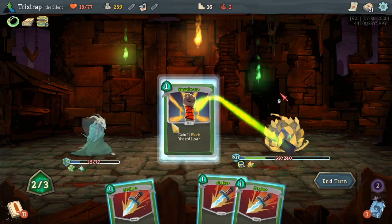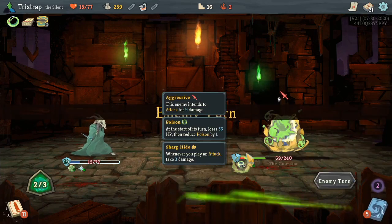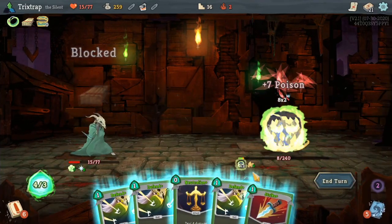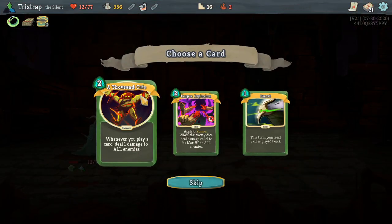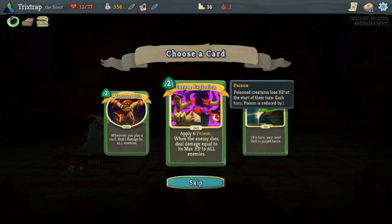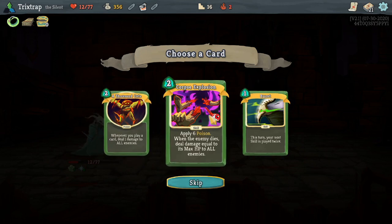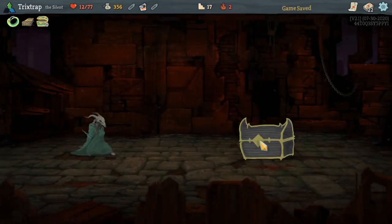If I can get a little bit more that'd be nice, but we can't break through the defense anyway and he's dead this turn. Kill him with a mighty dagger. Your next skill plays twice — that would be really good for poison skills. Play six poison, deal damage equal to max HP to all enemies — that's cool for swarm battles actually. Yeah, we'll take it, that seems cool.